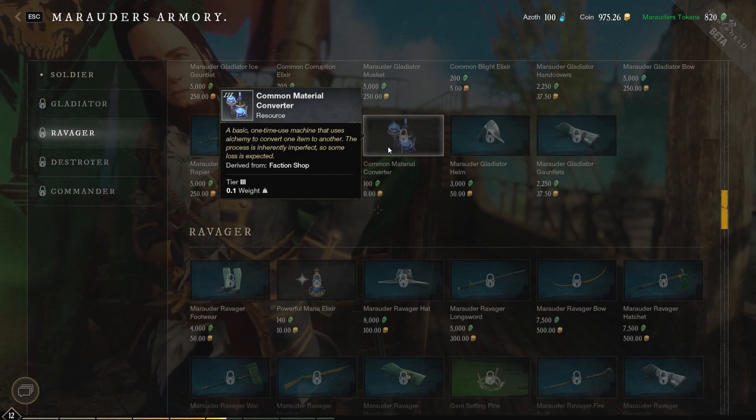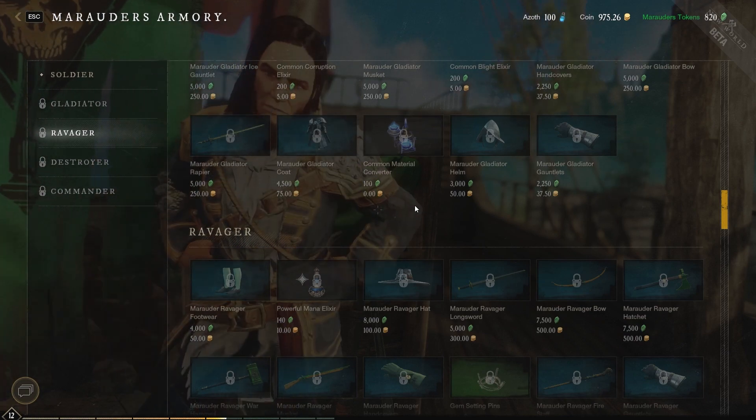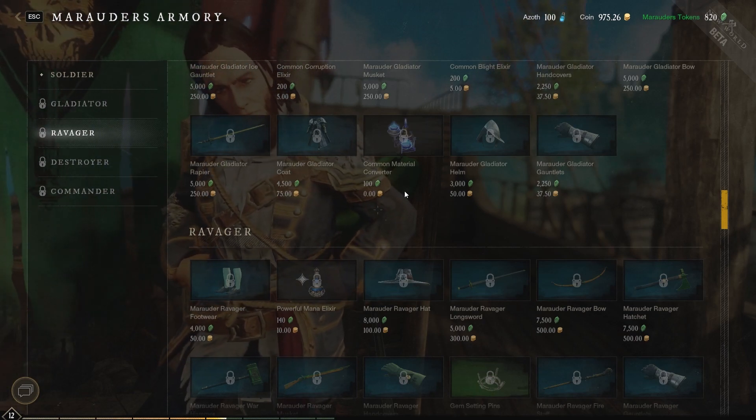The process is inherently imperfect so some loss is expected, and that's why 20 refining reagents goes down to 15 refining reagents of the new type that you want to create.